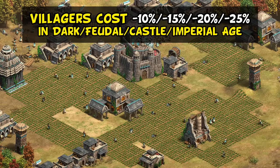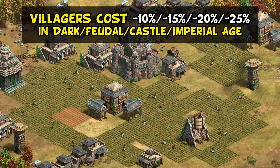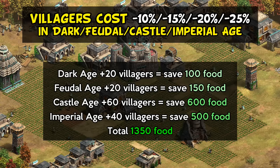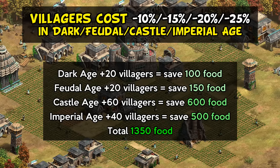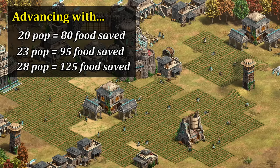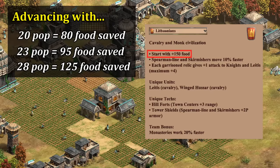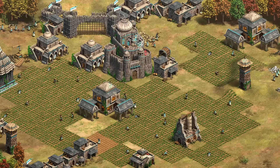Moving on to their proper civ bonuses, the first is their most iconic: villagers become progressively cheaper as you advance through the ages. In terms of total savings it depends on how many villagers you make at each stage and your general strategy, but with reasonable assumptions you can easily come up with numbers that give savings between 1,000 and 1,500 food over a long game. Even in dark age alone, where it gives the fewest savings, you're often going to get something on the order of 80 to 120 extra food, already approaching the same ballpark as the Lithuanians' bonus.